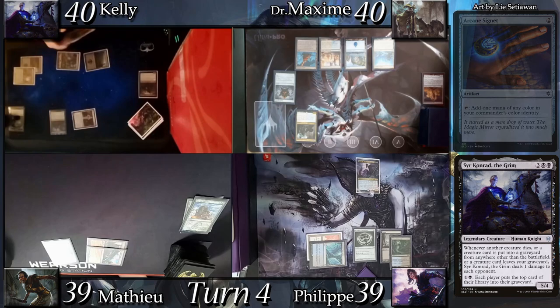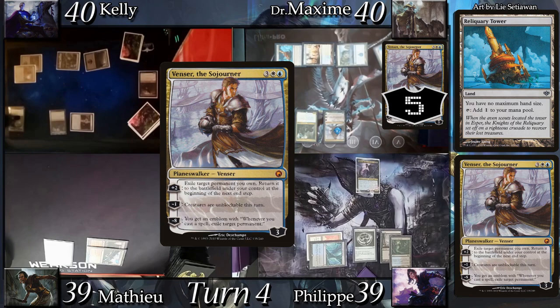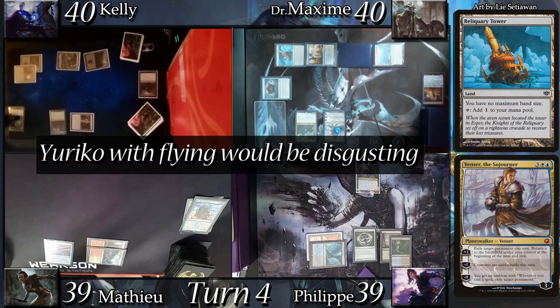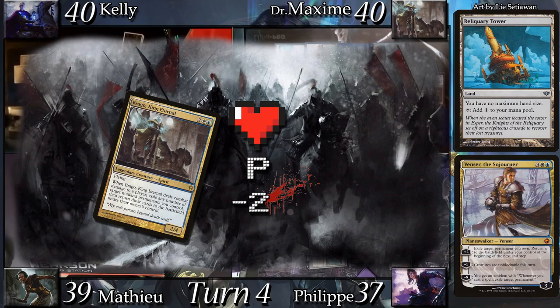Max land drops Reliquary Tower and casts Venser the Sojourner, plusing Venser to flicker his island at end of turn. Going to combat, Brago attacks me. The commander triggers and Dr. Max flickers his commander and the Thought Vessel, then passes. I land drop Inkmoth Nexus, head into combat sending Eureka to Mathieu. Eureka triggers and reveals Shizo, Death's Storehouse, dealing 0 damage to my opponents.